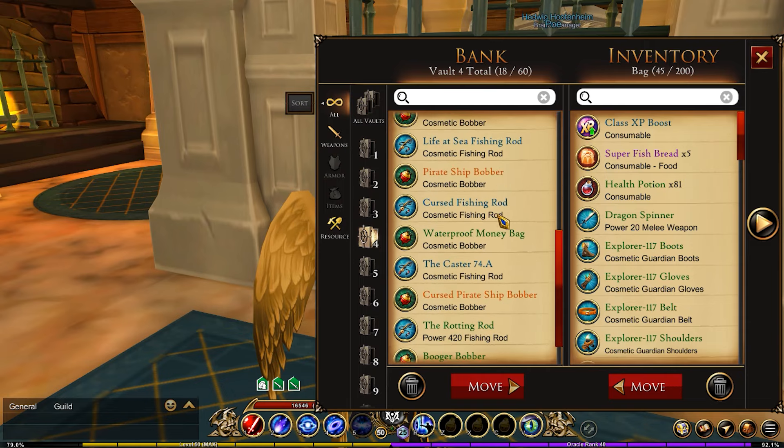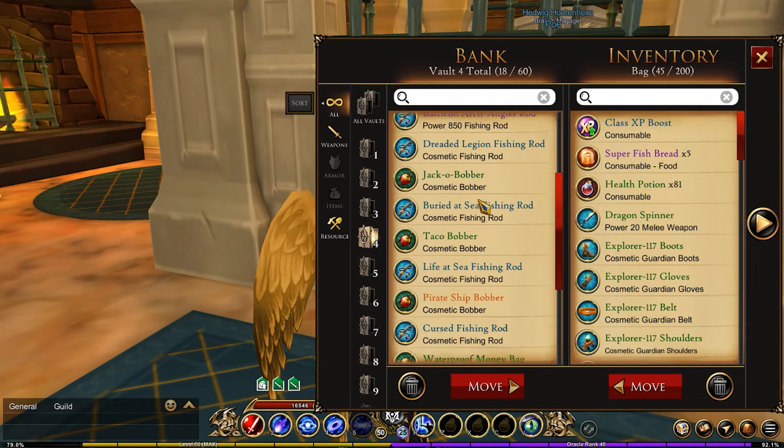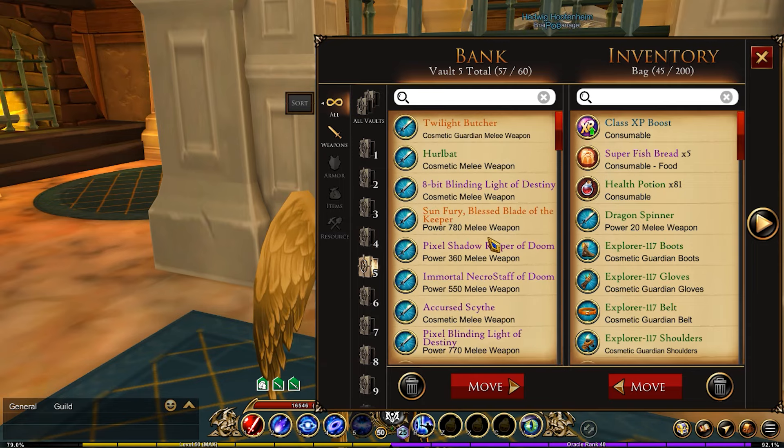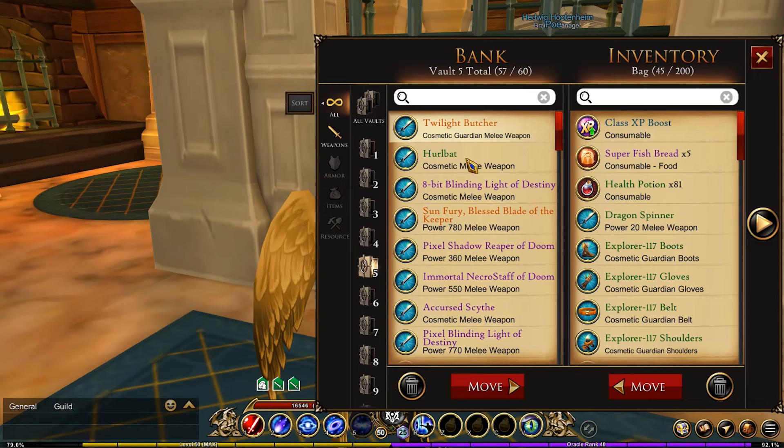My fourth vault is for trade skills. Right now of course there's only fishing — it might be the only trade skill we ever get — so this is all fishing-related stuff.